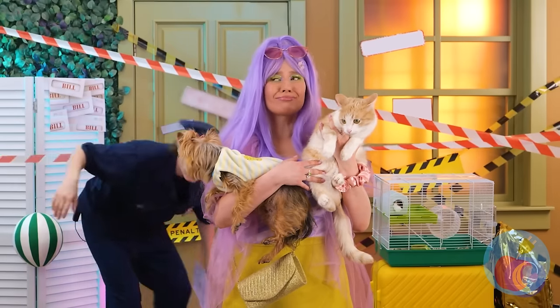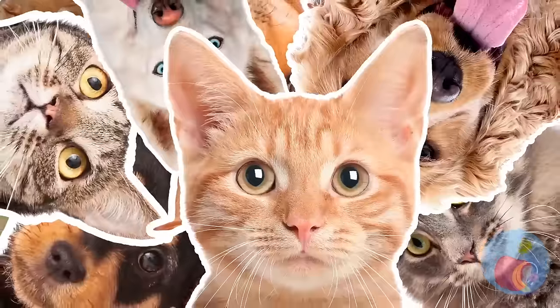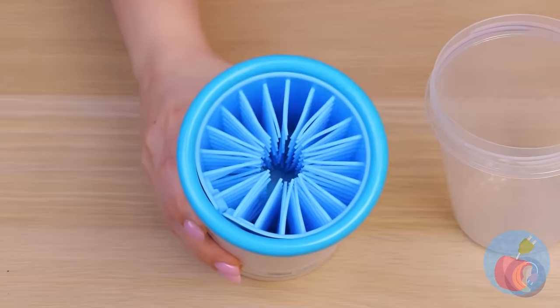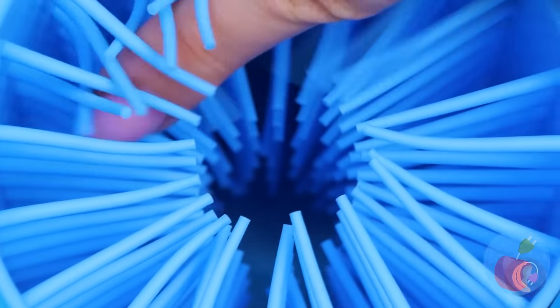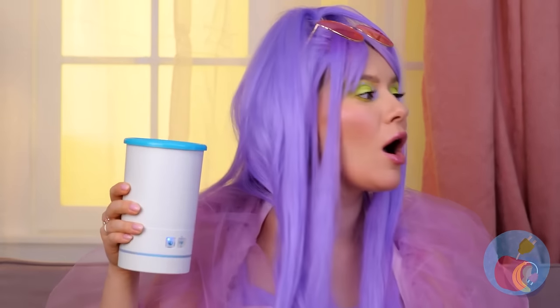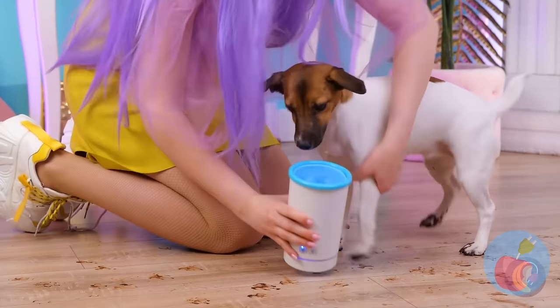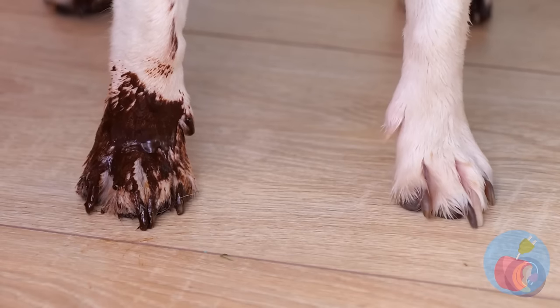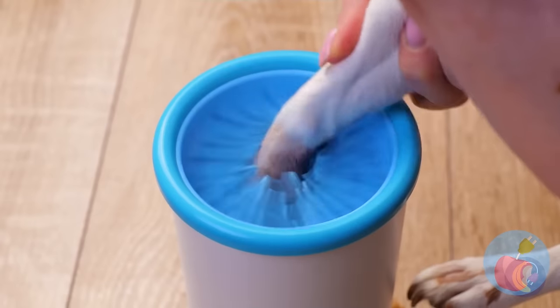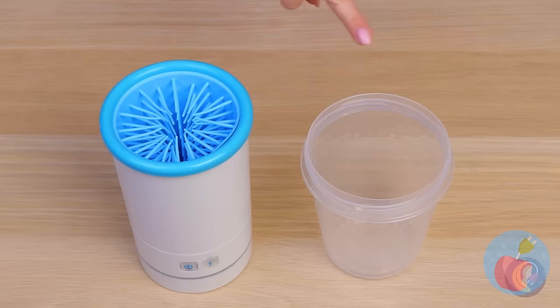Poor little rich girl. What's gonna happen to all her pets? Think of the hamster. All these bristles should make paw cleaning a breeze. Look, it's electric — just press the button and add water. Just in time — look at those dirty paws. It's like a before and after. Let's fix that. Much better. But let's try out the homemade version. It's a cup — but what do we do for bristles? Don't forget to add water and power it yourself.